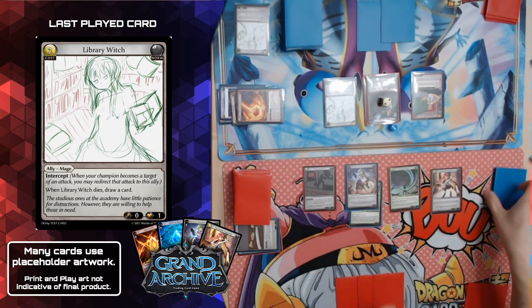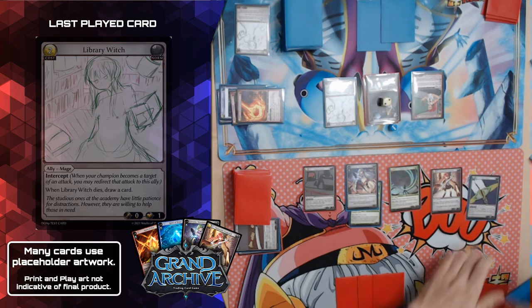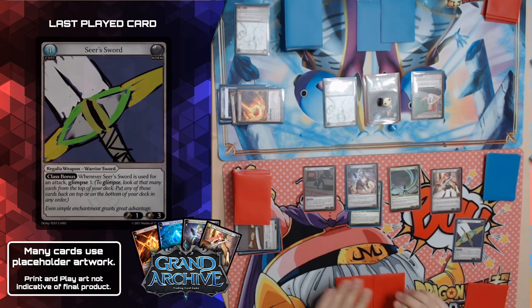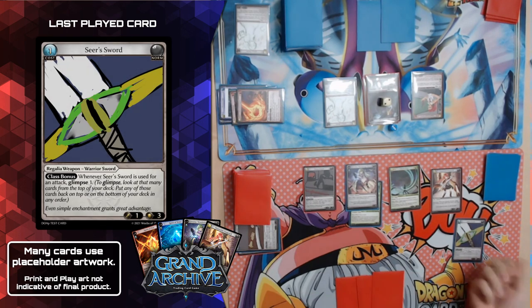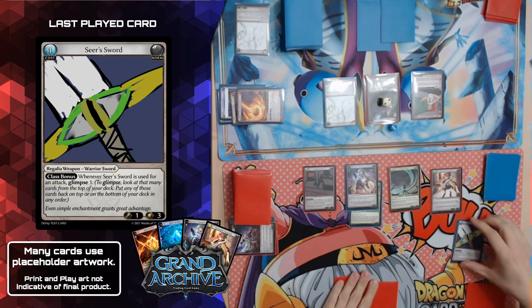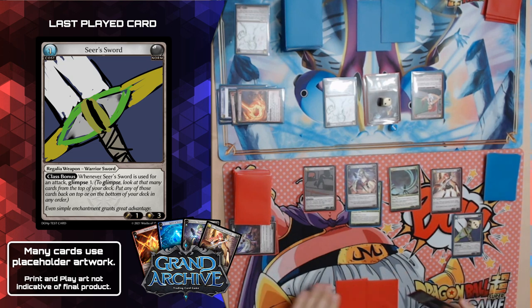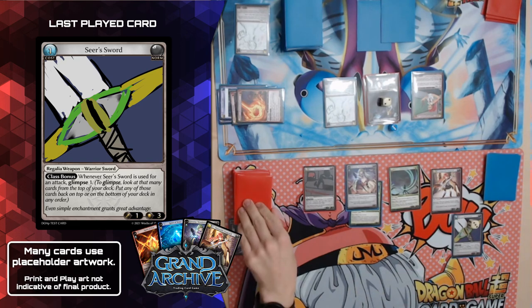I will awaken and go to materialization. I have no cards in hand right now but that's okay. I will materialize Seer Sword — paying the cost: two, four, six — and banish Inspiring Call. Seer Sword comes in with three durability counters, and whenever it's used in an attack I glimpse one: look at the top card of my deck and either leave it on top or put it on the bottom. It's like Scry in Magic. Recollect and draw.